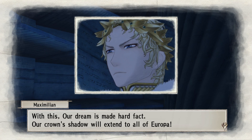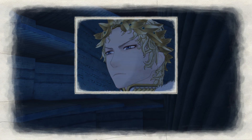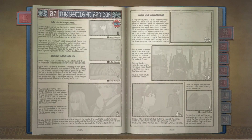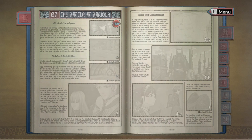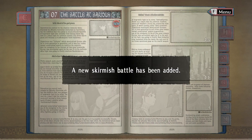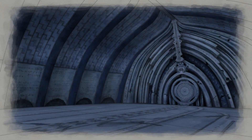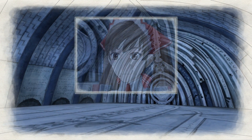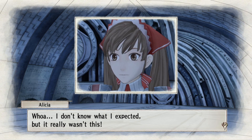Interesting — with this, our dream is made hard fact; our crown's shadow will extend to all of Europe. The echo is a bit annoying, not gonna lie. They're in the temple — the crown prince. Chapter 7: The Battle at Barius. Interesting, I'm dying to know more. Let's see as history unfolds — this is the Battle at Barius, so there's gonna be another one. I don't know what I expected but it really wasn't this, and everything echoes.